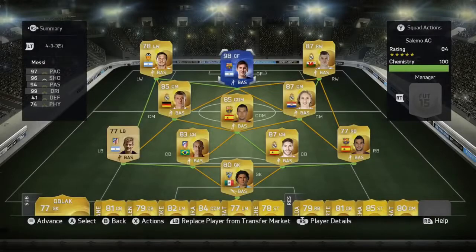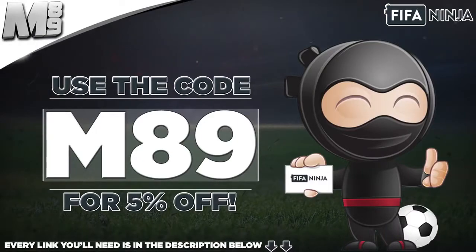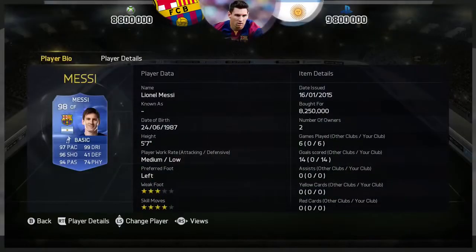How's it going lads, Marshall here and welcome to another Team of the Year player review. As you can see today we have the 98 overall rated Lionel Messi. If you want some coins to possibly pick him up, head over to fifaninja.com and use code M89 to get yourself 5% off. Every link you need is in the description below.